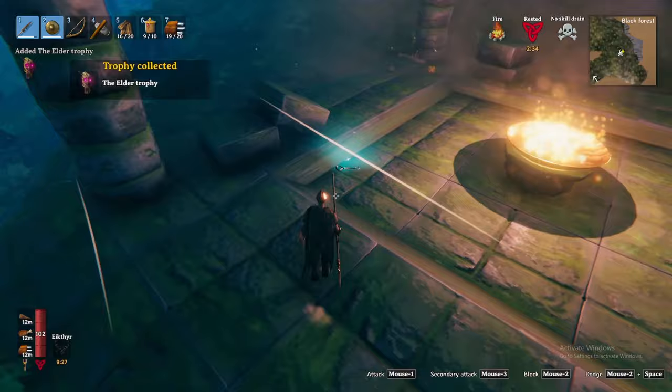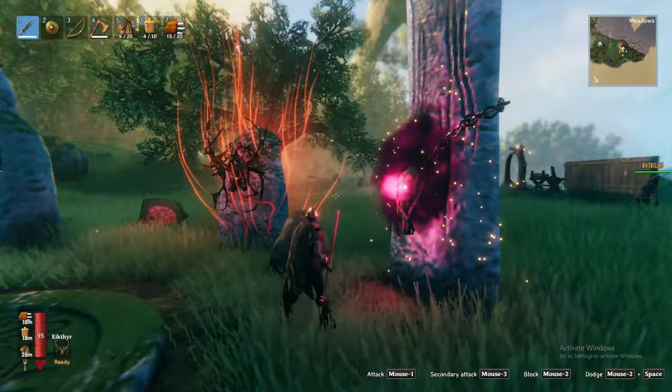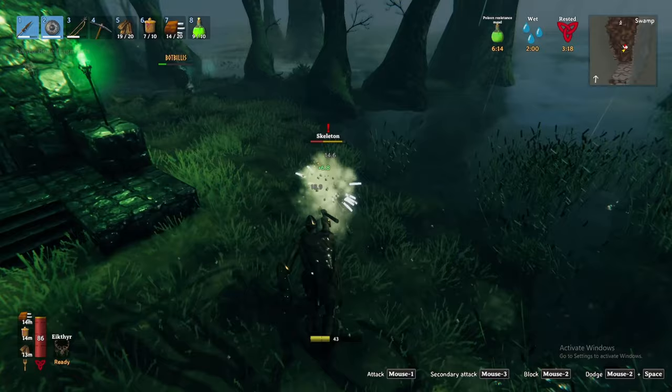I recommend bringing the fine bow with fire arrows and taking him down at a distance. Once defeated, he will drop both his trophy and the swamp key. Mount the Elder trophy on his corresponding sacrificial stone to unlock his forsaken power — a 60% increase in axe damage to trees for five minutes for you and nearby allies.